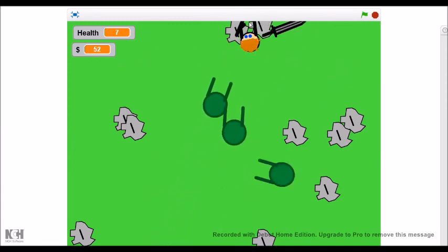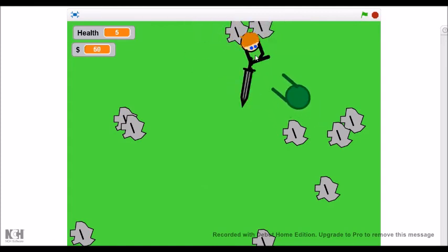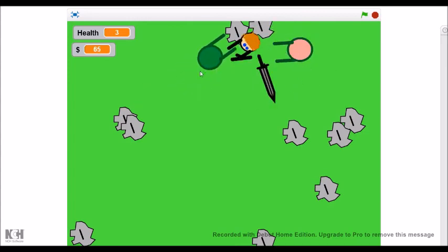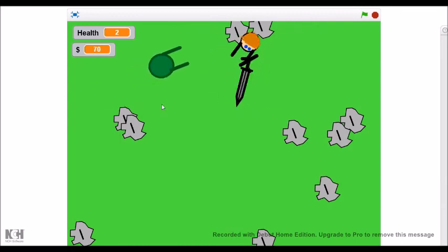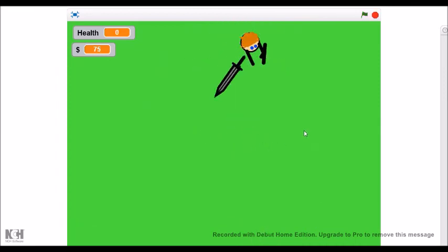Okay, now I'm going to fight. There we go — we've got 62. My life is at 3, then 2. Come on, I have to kill at least another one. There we go — I died.